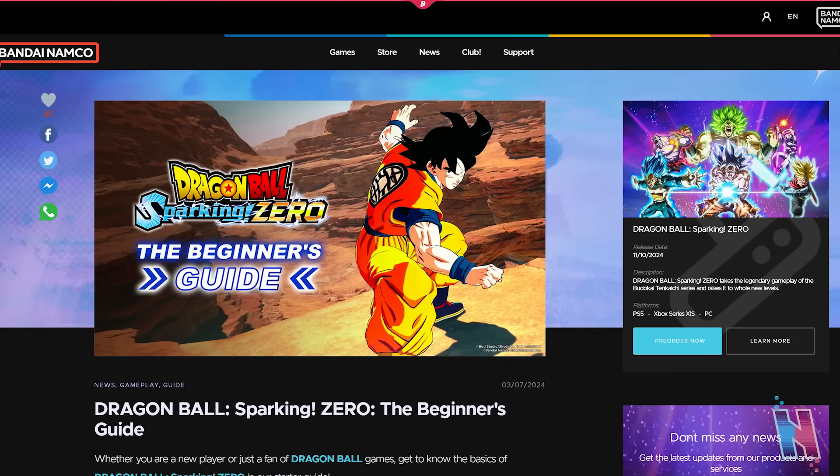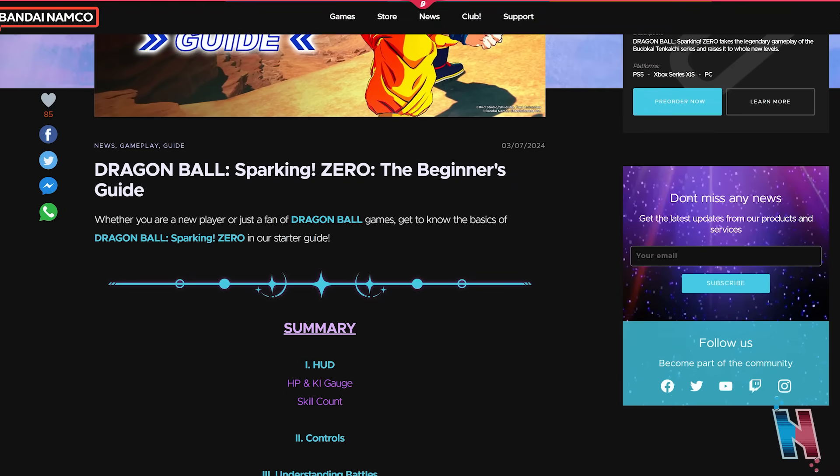I don't know what's going on with Dragon Ball Sparking Zero, but they have just been feeding us information left and right. I went on Twitter and I saw that Bandai Namco tweeted out a link to their website concerning the Dragon Ball Sparking Zero beginner's guide. This is going to be a really cool thing to go over for those of you guys who may not know much about the Tenkaichi series. Whether you are a new player or just a fan of Dragon Ball games, get to know the basics in our starter guide.